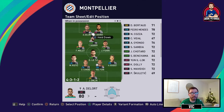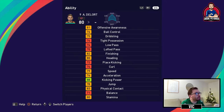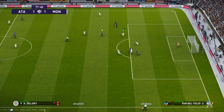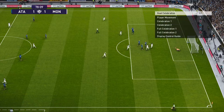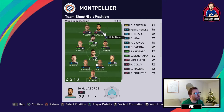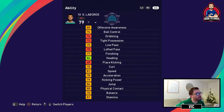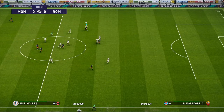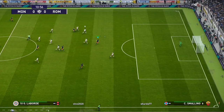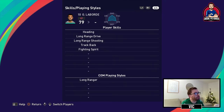Up front you have a really good goal getter in Delort, an Algerian central forward with decent ball control, decent finishing, decent heading, decent speed, good kicking power, and a lot of good finishing skills — he can head, shoot from range, and has the knuckle shot, dipping shot, and rising shot. Next to him we have Laborde, who is a dummy runner, left-footed, with decent offensive awareness. He can pass and finish a little, has good heading skills, decent speed, decent kicking power, and his skills involve heading and long range shooting.